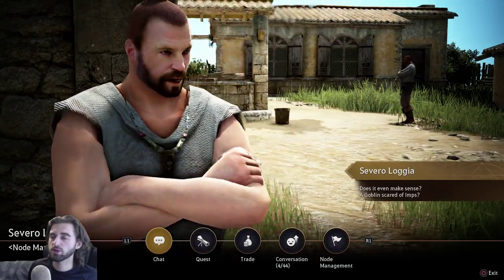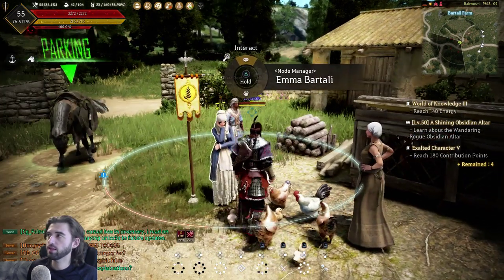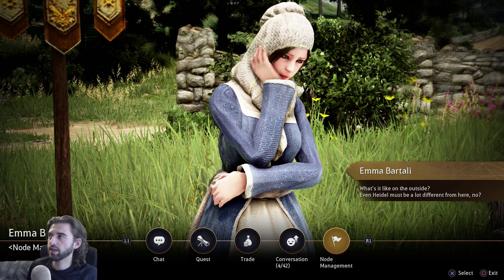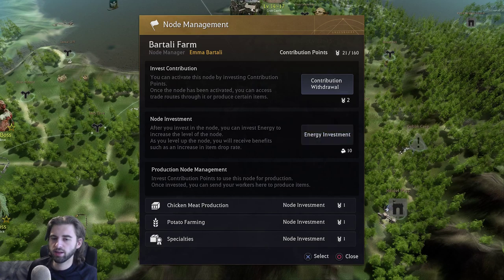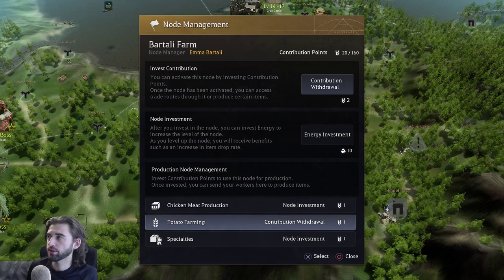Navigate out of this menu — you're all set at Logia Farm. Now navigate over to Bartali Farm. The node manager there is Emma Bartali, so hold down triangle to interact with her. Navigate to node management once again, click on invest contribution, and also invest contribution under the potato farming option. Now we have two potato farms ready to go.